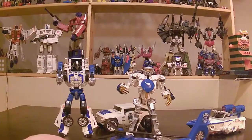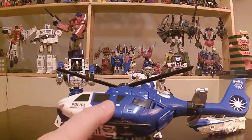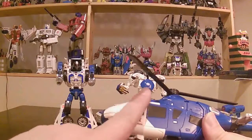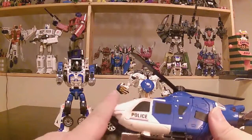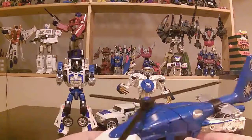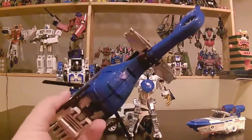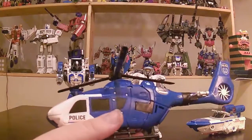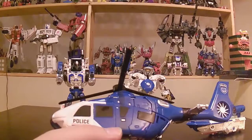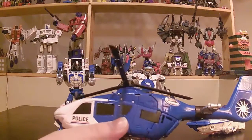Next up is the helicopter. It had really bad instructions but it's actually a really nice transformation and a nice copter mode. All the white and black sections are diecast, which gives it a really heavy front. This one is called 'Dark Steel Armor.' I don't know why - he's not dark, and he's not really the most armored guy on the team.